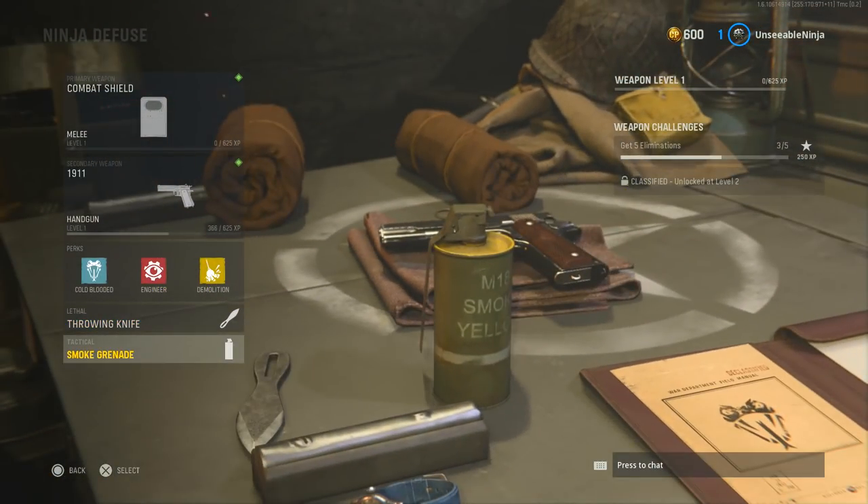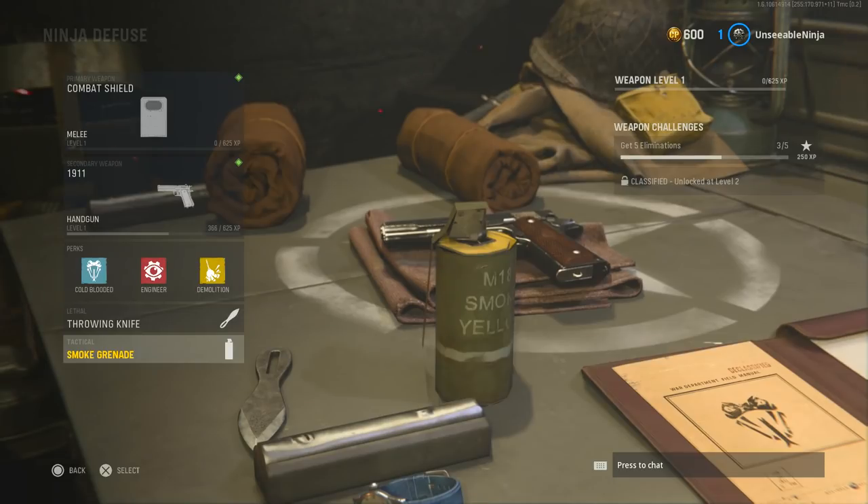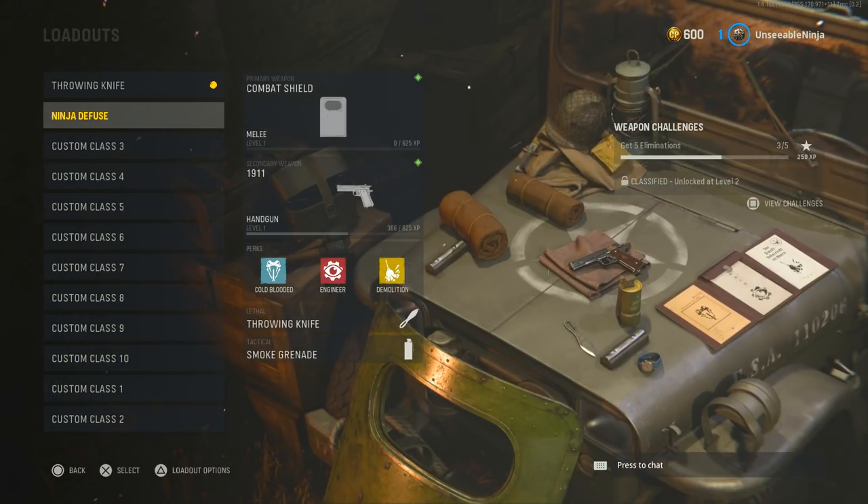Lethal — throwing knife — and smoke grenade. Or if you want to be interesting and try to confuse the enemy, use the decoy grenade. So that's my class setup. Hope you enjoy it, and let's go ninja.